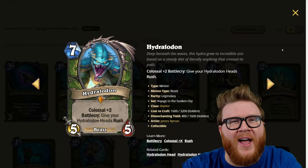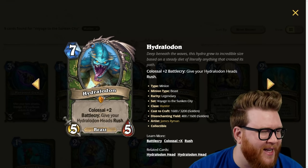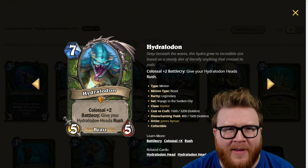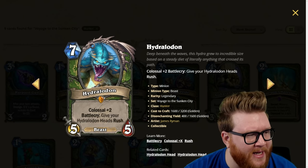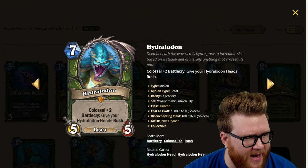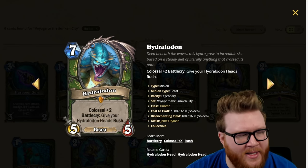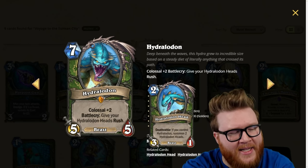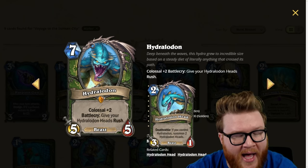It's time for our final card review, we're 16 deep and we've got the Hunter Colossal legendary minion and 45 other cards. This is Hydraldon, a seven mana Hunter legendary, a five-five Colossal plus two. His battlecry gives your Hydralon Heads rush, and those Heads have a deathrattle: if you control Hydraldon, summon two Hydralon Heads.